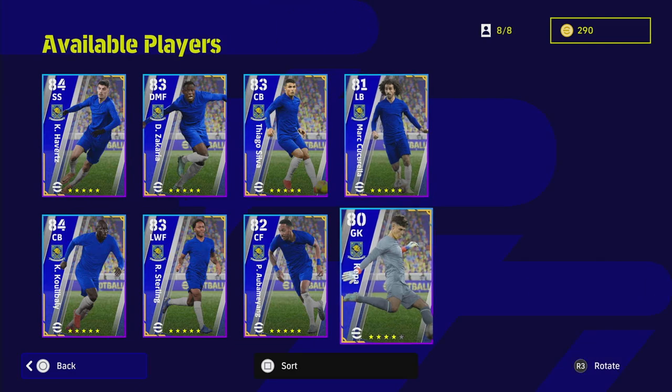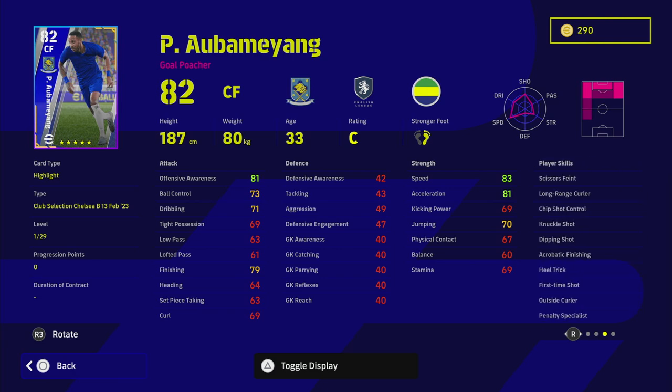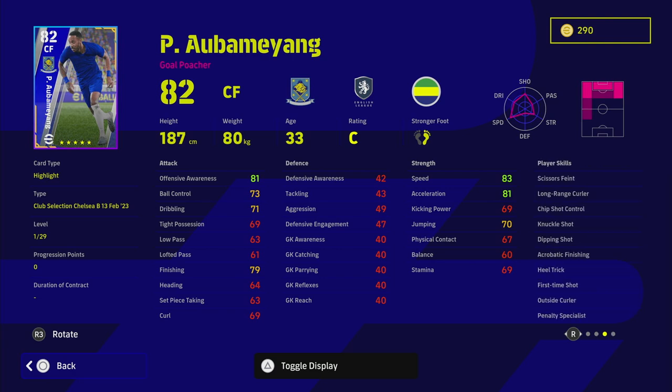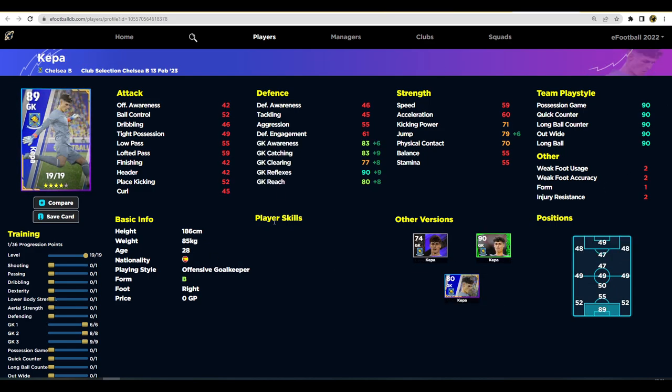Last but not least for outfield players, we have Aubameyang. There have been a couple of versions of him — including the Barcelona version — and he is a very decent player. It's all about pace, power, and finishing: 90 offensive awareness, 88 finishing, 90 acceleration and speed — ridiculous stats even though he hasn't been producing much this season. He's definitely a meta center forward right now with those numbers.